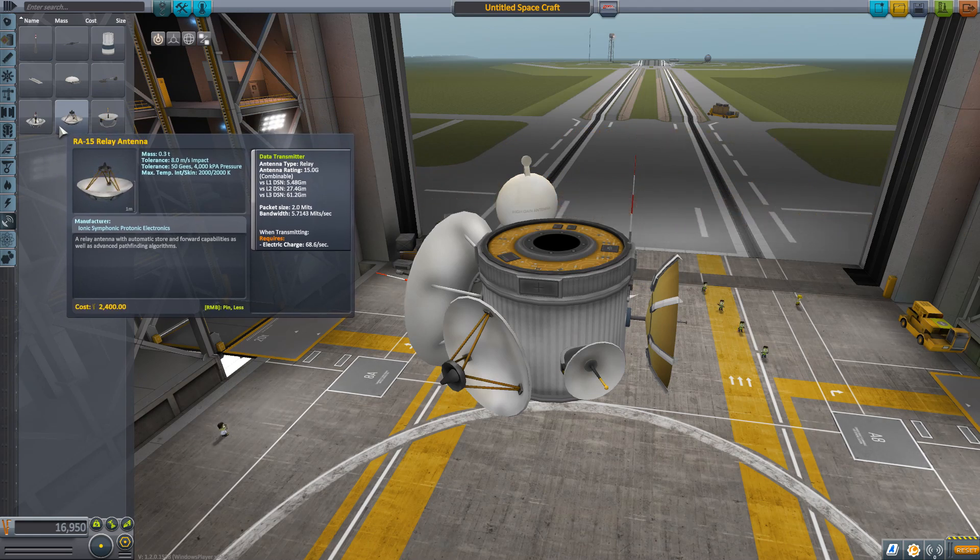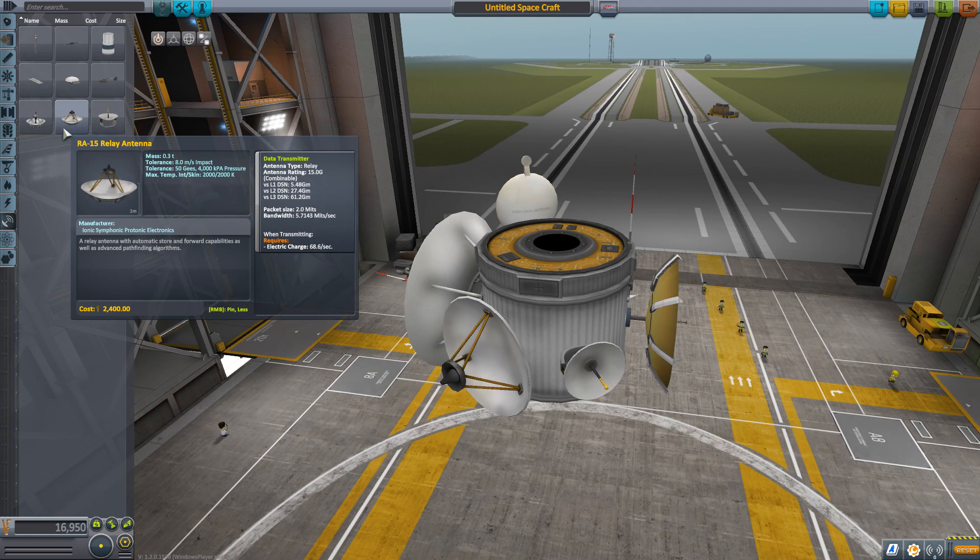A relay antenna can sit in between two other spacecraft and pass data forwards on to Kerbin. This is very useful if you're building a satellite network — it's going to be required if you're wanting to talk to another spacecraft on the dark side of a planet. So make sure you have a relay antenna if you are building a communication spacecraft.